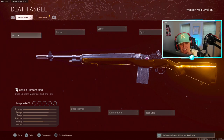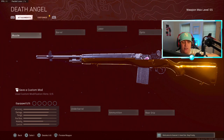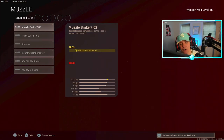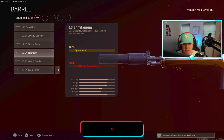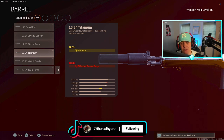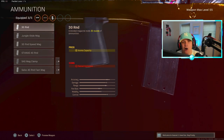This makes the titanium barrel a viable attachment again. If you never used the DMR back when it was originally meta and the most broken gun in Warzone history, I'm going over the class setup. You're going to want the agency silencer — you get sound suppression, vertical recoil control, bullet velocity, and effective damage range. Definitely put on the titanium barrel to increase fire rate as much as possible.